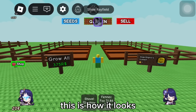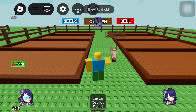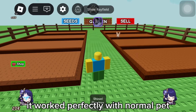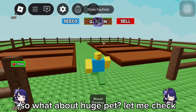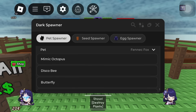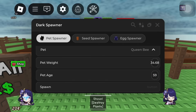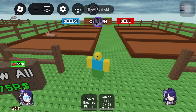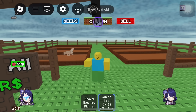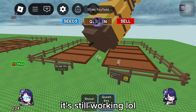After that, just click spawn to spawn the pet. It worked! This is how it looks. Let's put it in the garden. It worked perfectly with a normal pet. So what about a huge pet? Let me check — it's still working!